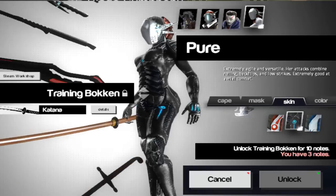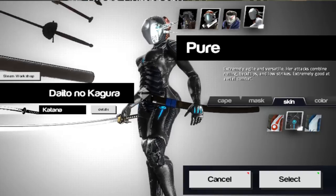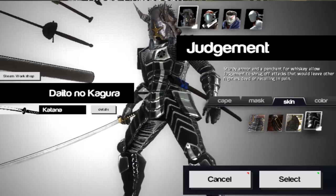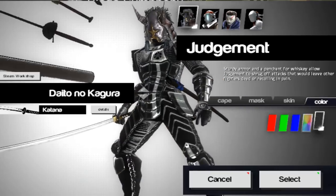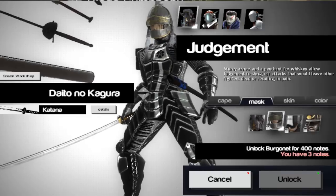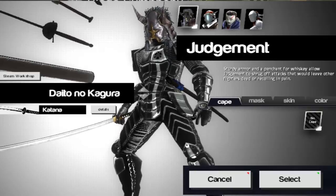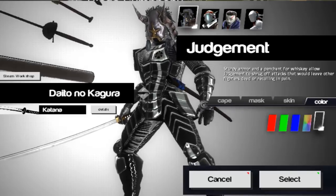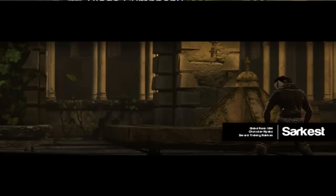As a side aspect, you could create different masks, different capes, different colours, and different skins. These are already available with the different characters, but you can have a fully customisable colour set with different masks. If custom items aren't available through the Steam Workshop, the workaround is to do it with the sword as well.